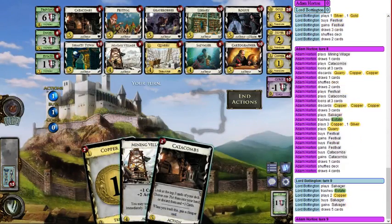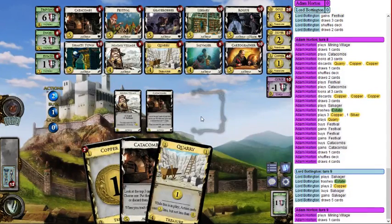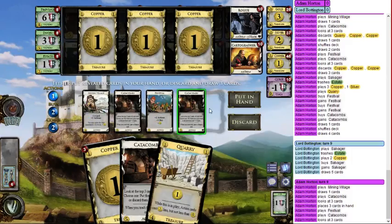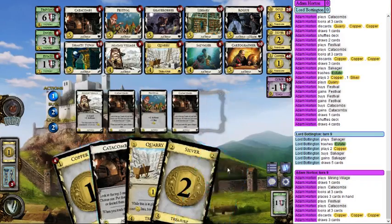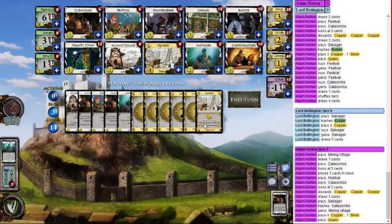Just keep building the engine — more draw, more stuff, more buys, more money, more everything. Thinking about salvaging Catacombs: at worst I get another Catacombs and the on-trash benefit lets me pick up an extra village, so I'll salvage the Catacombs, gain a Mining Village. Now I have three buys and enough coins for basically any three actions. It's not time for Grave Robber yet — just Festival and two Catacombs.